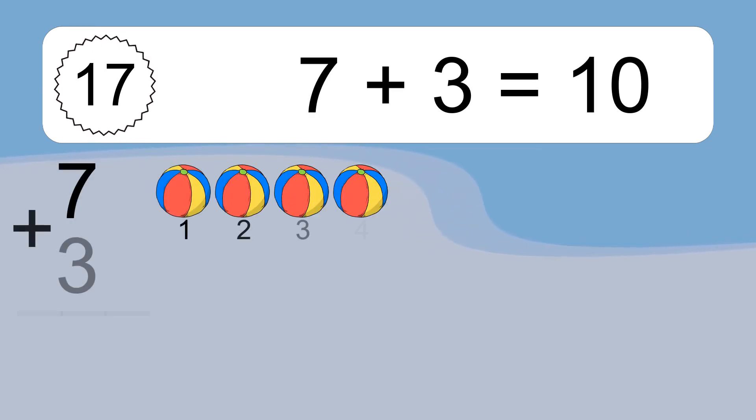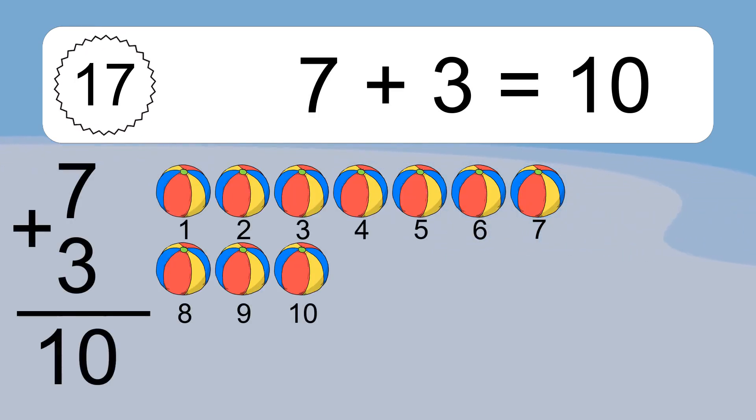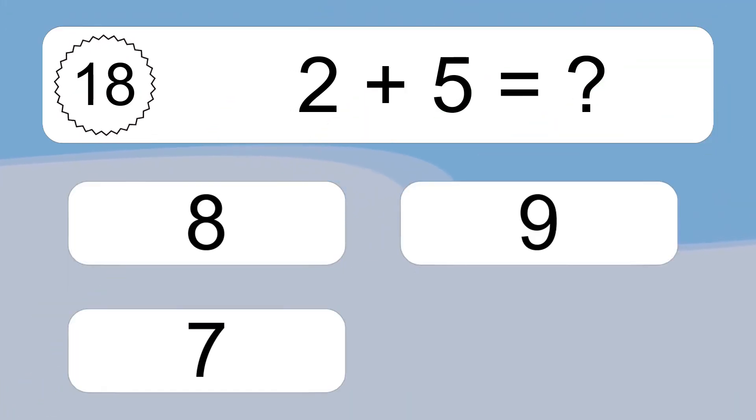7 plus 3 equals 10. Let's count it. 1, 2, 3, 4, 5, 6, 7, 8, 9, 10. 2 plus 5 equals what?